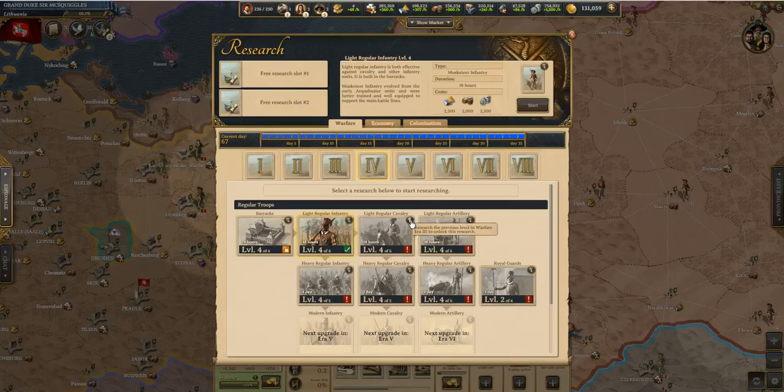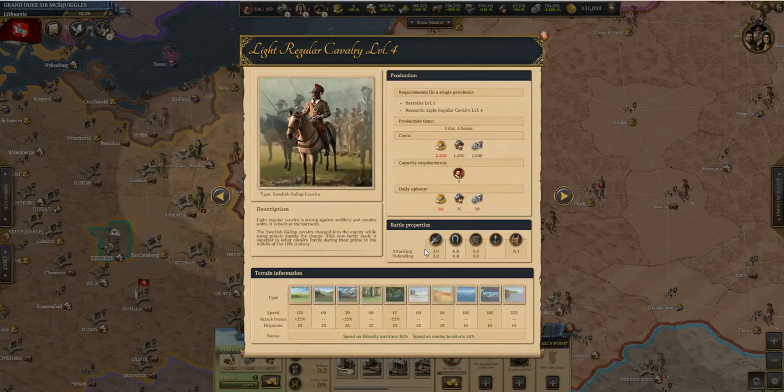The next one is cavalry. You can see the building is the lowest, and it does not do so well against infantry. It's just alright against cavalry, but mainly you want to use it against artillery the most. I recommend this against units that are artillery, and in order to beat this unit, I would recommend that you use infantry.